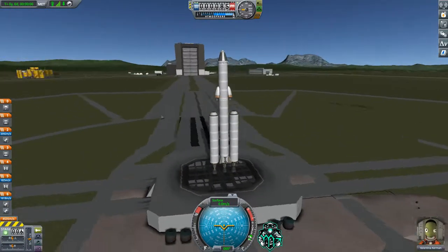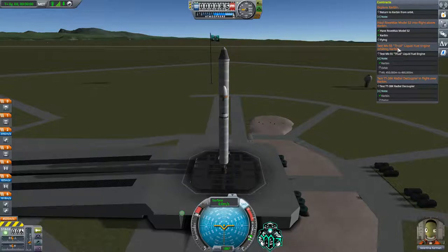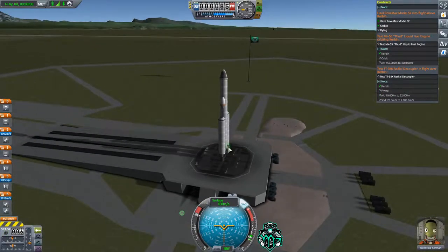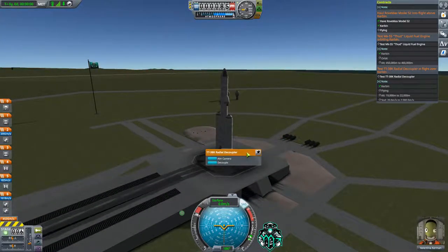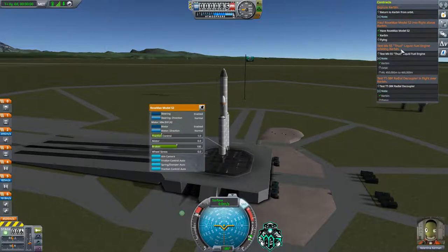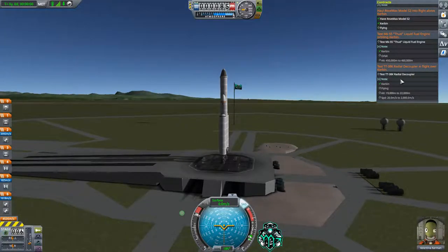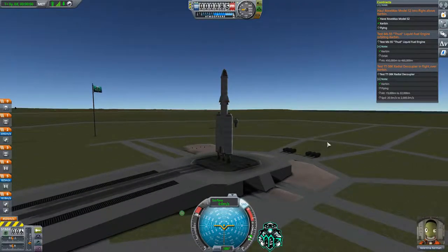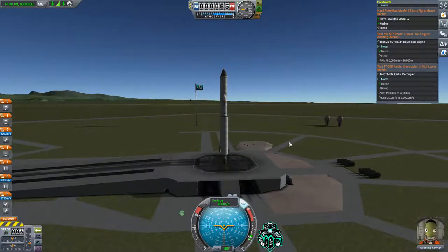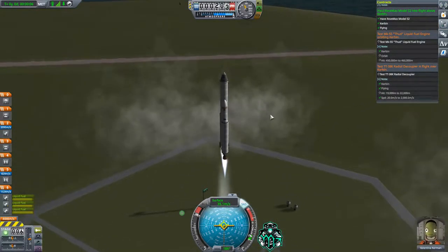Welcome back to the launch pad. We have daytime, SAS is on, throttles are up. Let's check our staging one last time and bring up our contract menu to make sure we're hitting our spots. The haul contract will automatically complete, so the main one we're watching is making sure when we hit 19,000 to 22,000 meters we go ahead and decouple. Five, four, three, two, one — launch! And we've already completed that mission just for having the part on there.